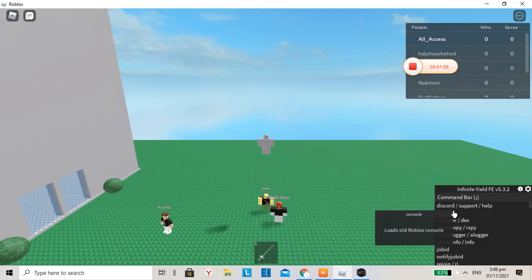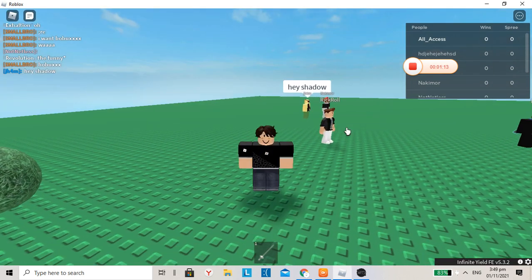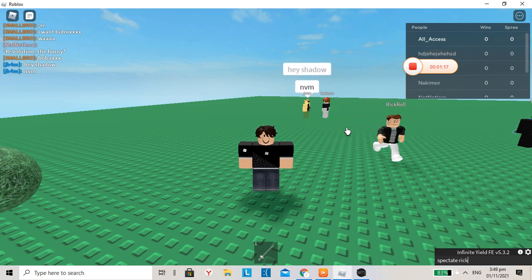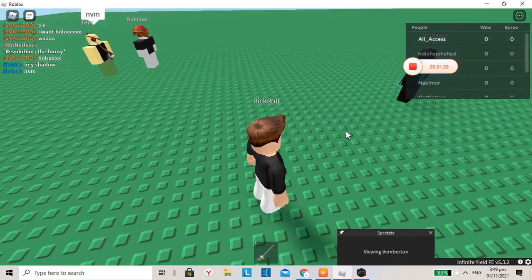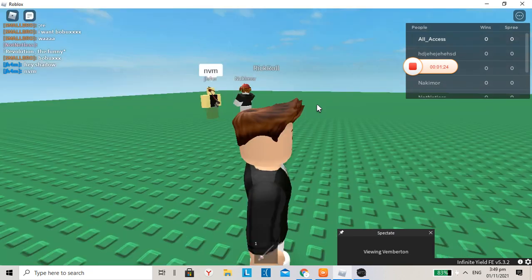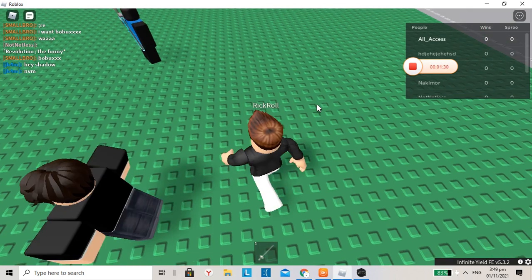So how do you even spy on people? That's the question. You could just use spectate Rickroll — you could spectate. You could just use this to play hide-and-seek, or to cheat or something. Yeah, something like that. You can easily find anyone.